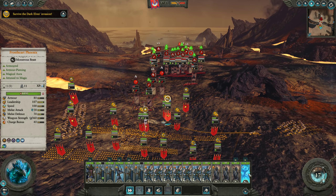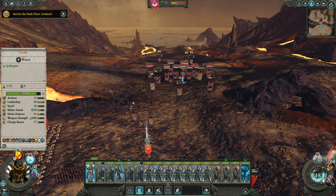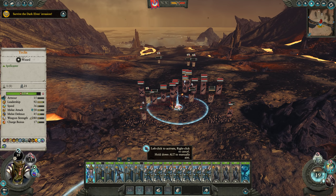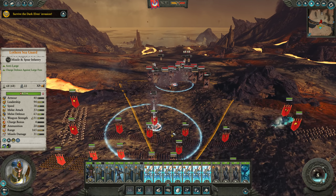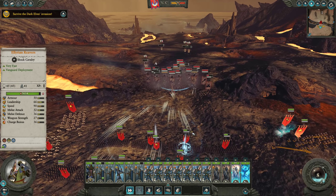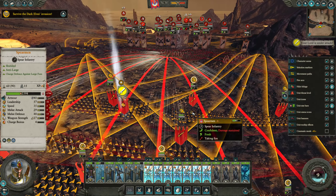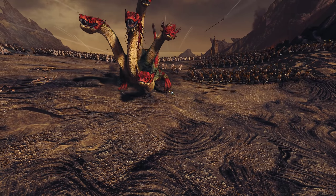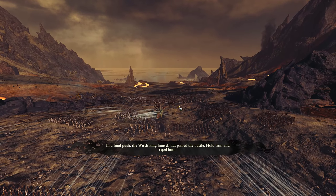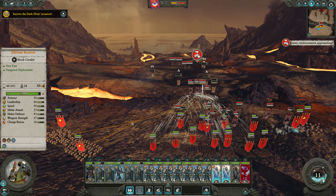Techless up front — let's see if we can drop a spell. Their Bleak Swords came back. Our Sea Guard are unloading on the War Hydra — oh my gosh, that flaming attack from the War Hydra did massive damage to our spearmen! Take that thing down. Victory is assured, sir! Bring down that War Hydra — the War Hydra is dead. We've got guys moving around our flank — take them down. Let's do some rear charges, Techless.